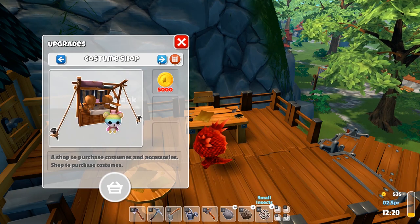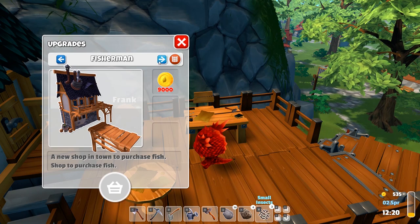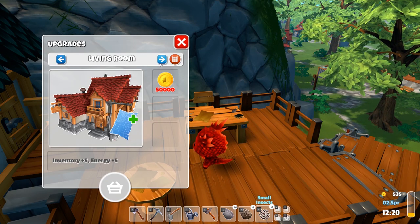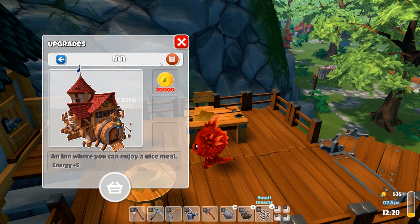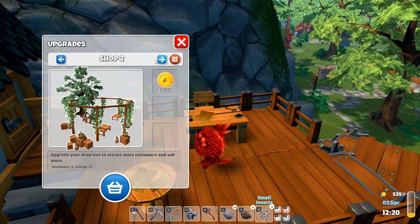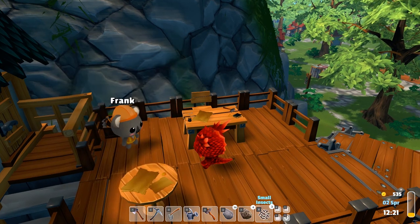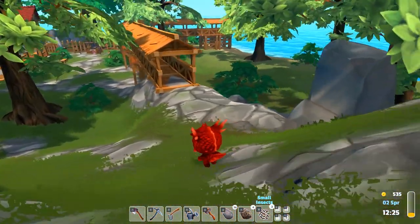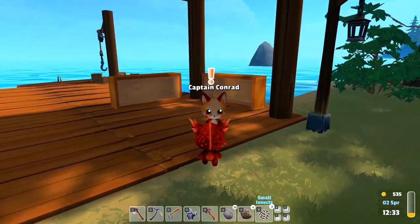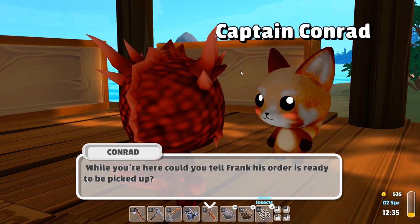Yeah, like I was saying - you upgrade the town by purchasing buildings! There's also a fish shop, a living room upgrade, and an inn for 20,000 gold - that's insane! Maybe we should get the chicken coop so we can raise chickens and sell eggs. Let's go put some stuff away and get the shop going. There are docks and fishing out here. Captain Conrad says: 'Find a vessel floating on the docks. Could you tell Frank his order is ready to be picked up?' Sure - but I don't know where Frank is. I have a map.